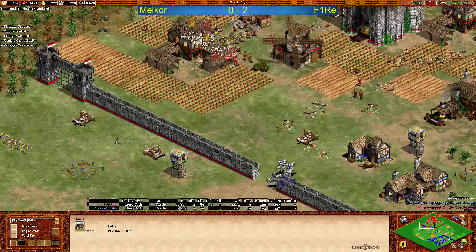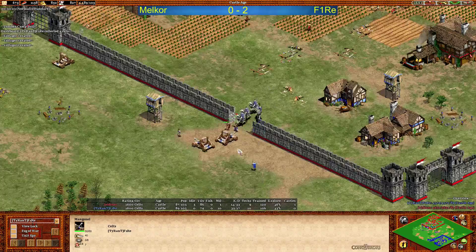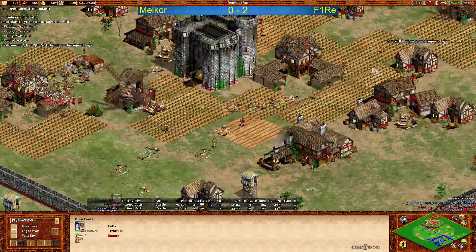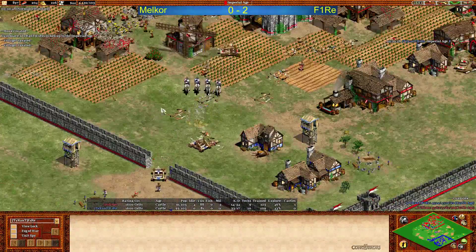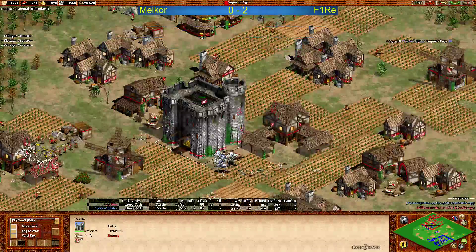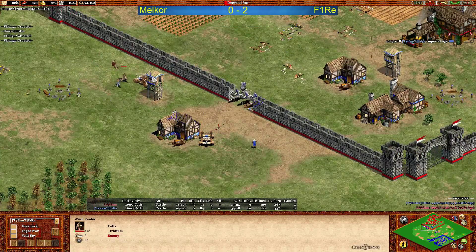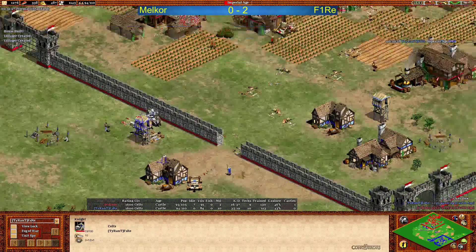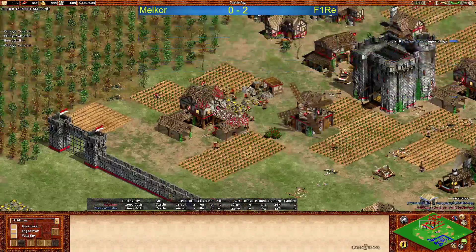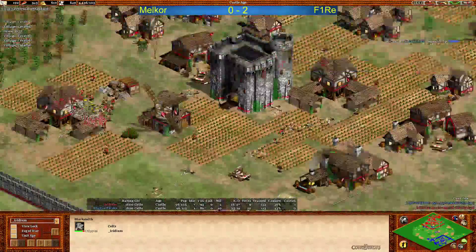Melchor only ten more villagers — that's not a lot. A few cavalry raiders come into play trying to destroy the mangonel, but one being converted, another being killed. Melchor really not looking good here. Fire clicked up to imperial age and I think this game might be over as soon as Fire hits imperial age, if not before. Melchor might try and hang on with this castle, but it's really not looking good. Still one, two cavalry raiders out — they're being converted. Only one mangonel left for Fire, who doesn't really need them anymore. Melchor not close to imperial age at all — eight more villagers only.